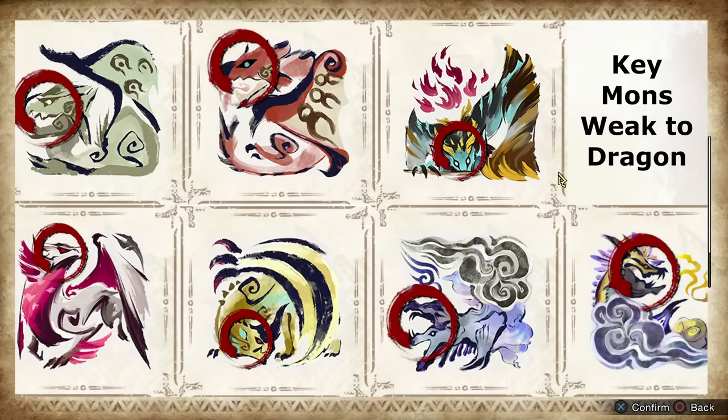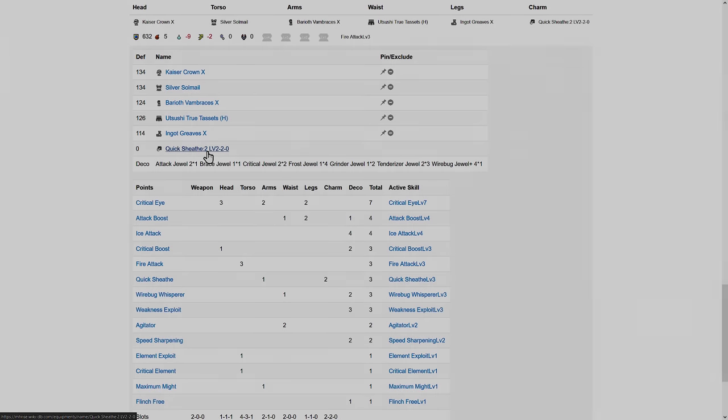So those are the meta builds for Longsword. For a non-Hellmail universal build, something like this would be great: Attack 4, full crit, level 4 element, and still exploit. Not bad, but no Evade Extender — so, a trade-off.